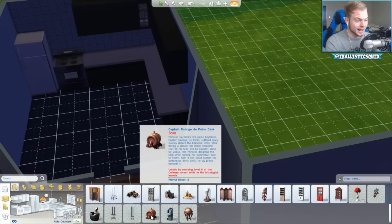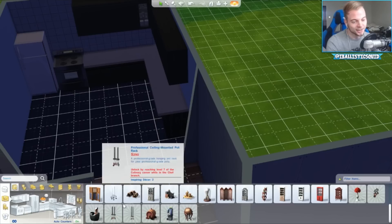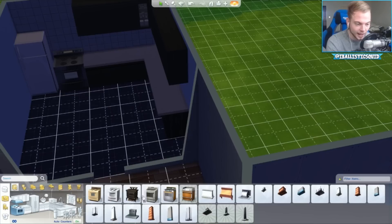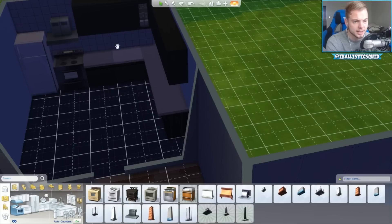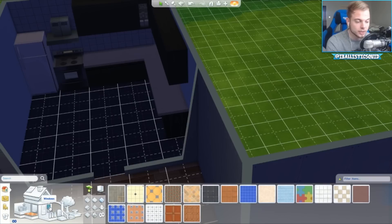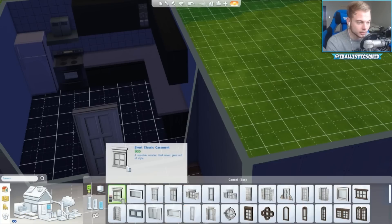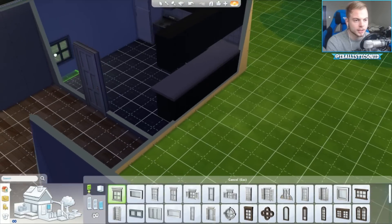Oh, a stolen ATM machine in my house - why on earth would I want that? There we go, got ourselves an extractor in case Boris sets things on fire, which is inevitable because he can't cook. Window coverings - wait, we don't even have a window, that's why it's so dark. Derp! We're gonna do loads and loads of windows.